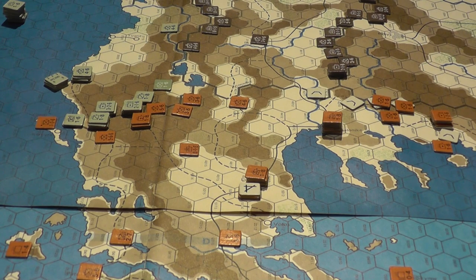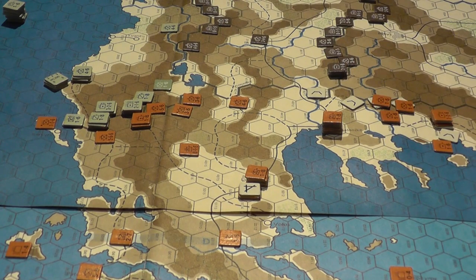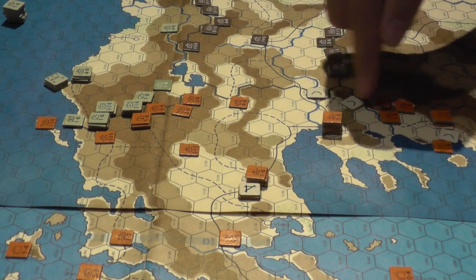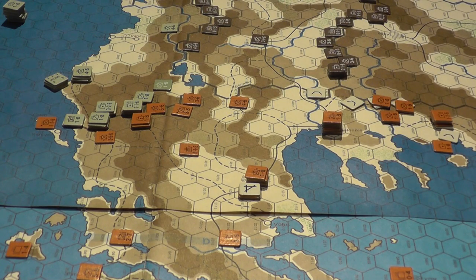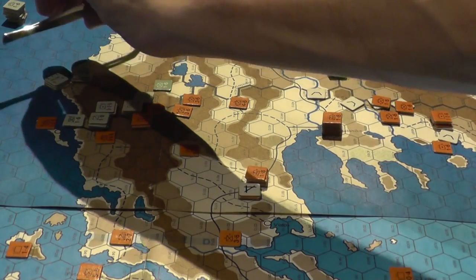There may be some gamesmanship around who controls Crete and when. There are rules regarding zones of control that do or don't extend across borders. This section of the map has to be garrisoned until a certain criteria are met in terms of the number of units here, which is going to be very difficult to achieve. That's all to tie in historical events — the Greeks were fearful of Bulgarian intervention, which never really eventuated, which is historically why a lot of Greek forces were positioned here when the Italians came in.